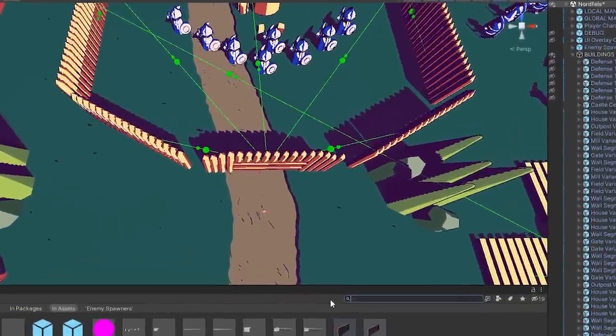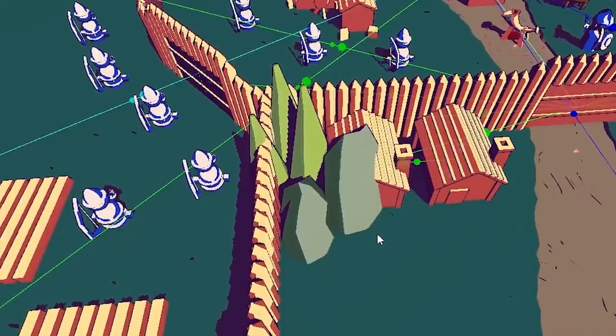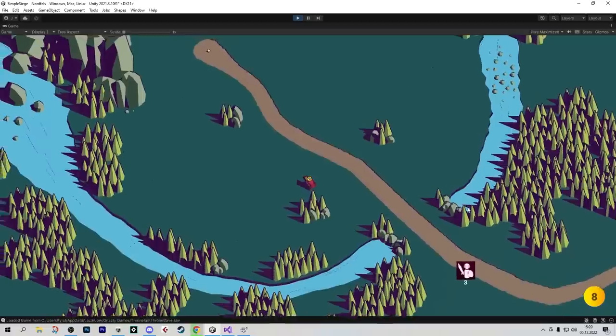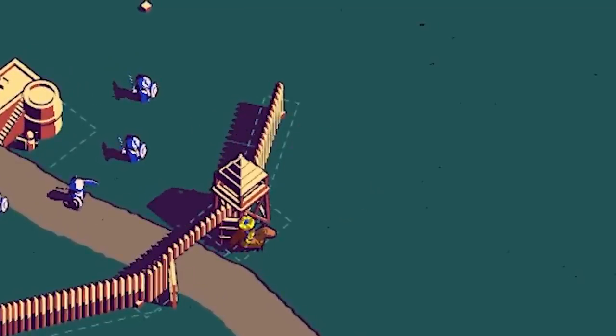There were still a bunch of very ugly gaps in the walls of the castle so my next job was to fix those. We also got those little tree groups here and they are supposed to disappear when you build something that overlaps with them. We got three little tree groups in the middle of the map here and now they disappear when you build on them.